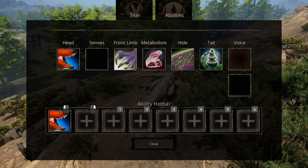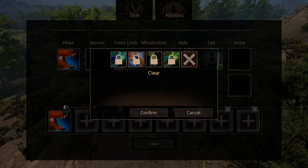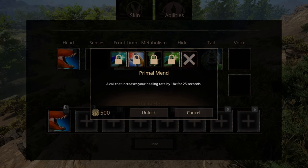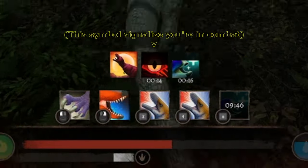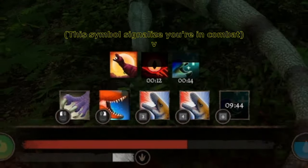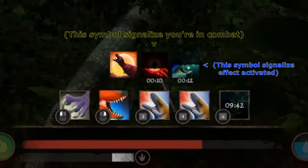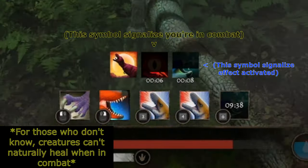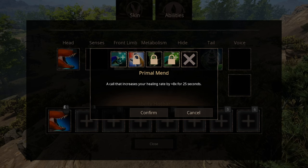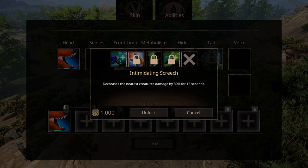The voice abilities are probably one of the main factors of whether you win or lose a battle, and you have four options. The first one being Primal Mend, that increases your healing rate by 8% for 25 seconds. And yes, this call works even if you are in combat. The second ability is Intimidating Screech, that decreases damage output for any creatures within a certain radius.